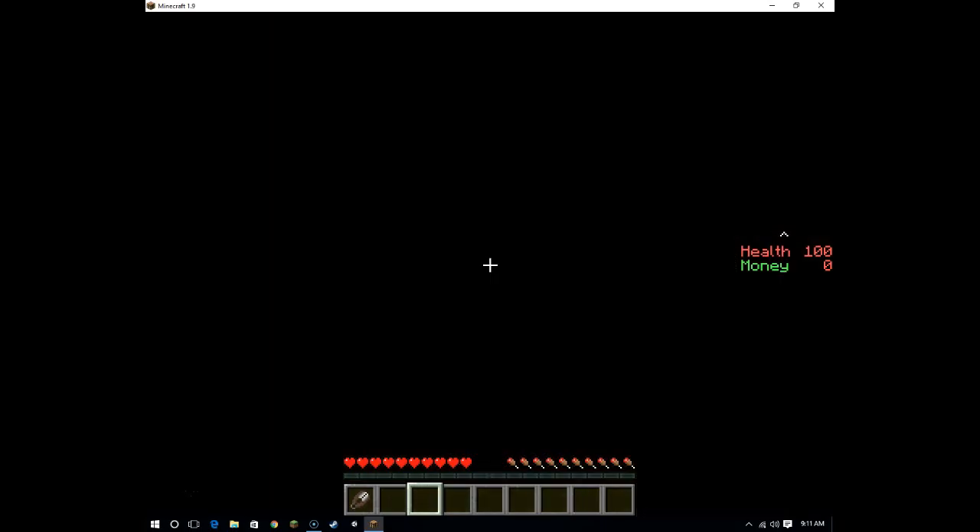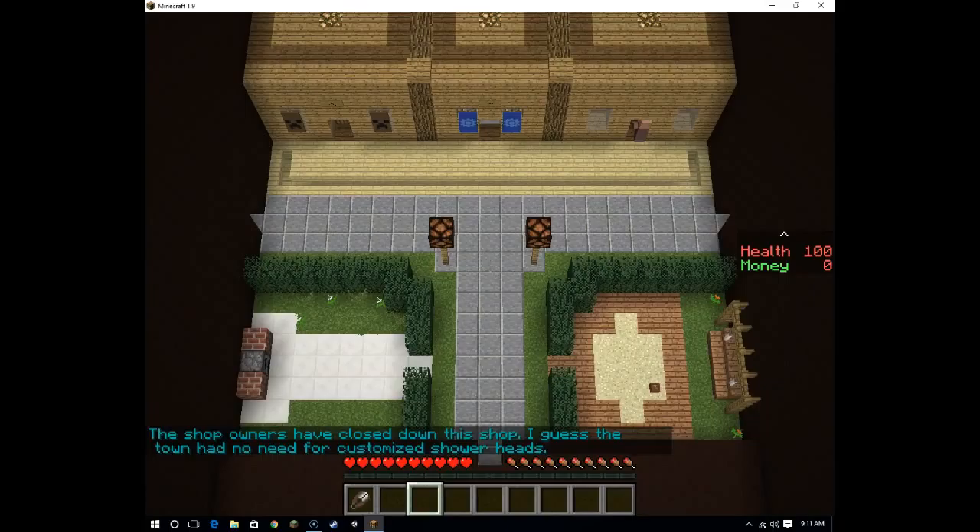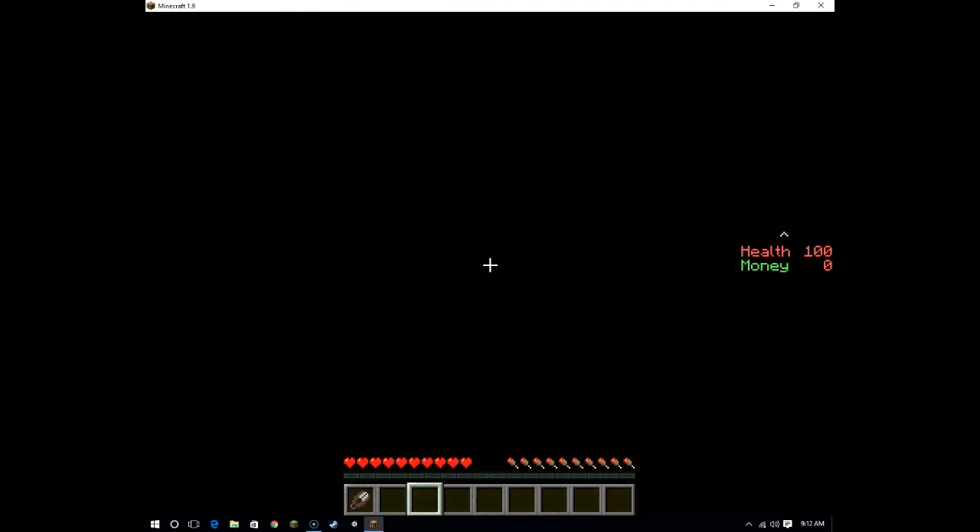Oh, I bet I have to actually go inside my house. But how do I get inside my house? The shop owners have closed down their shop — I guess the town had no need for customized shower heads. I would actually probably buy one, but I don't have any money.